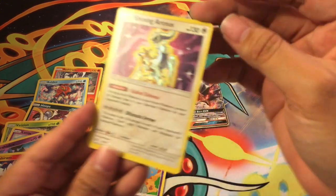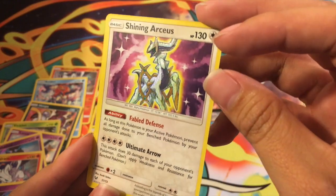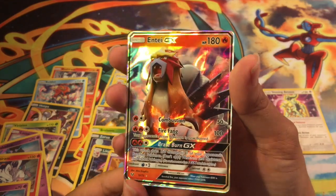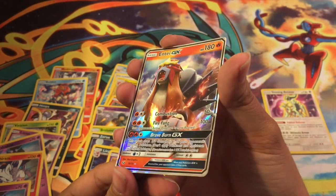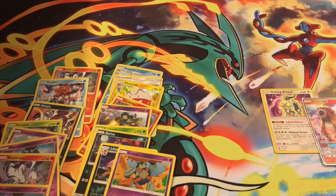So there are our pulls. We got a Shining card — Shining Arceus — look at that awesome texture. We got our Entei GX. Those are the two really rare cards we pulled from our ten packs, along with this motley crew.